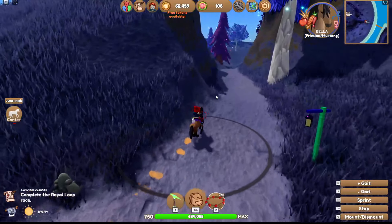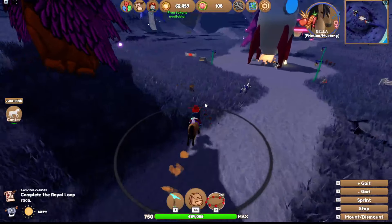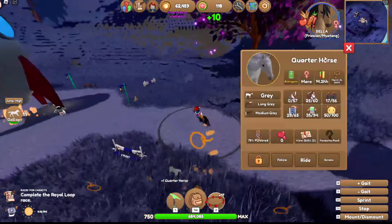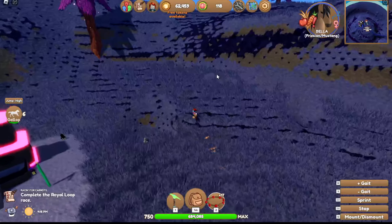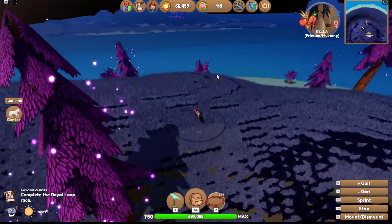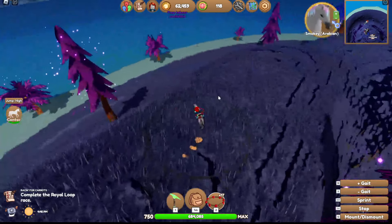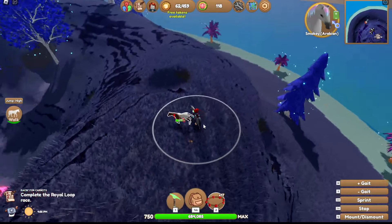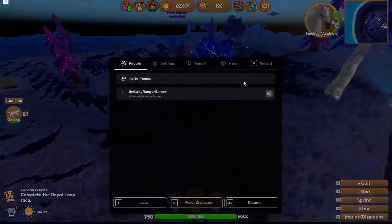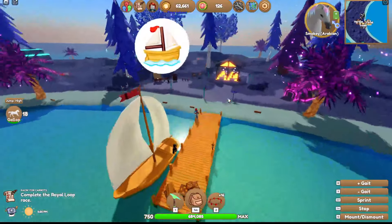Bella is so slow compared to Smoky! Oh normally there's a horse - it's a grey quarter horse, let's grab him. There's another horse up here - an apple? I can't even get up here, this is winding me up. I'm going to switch to Smoky because Bella's great but she's not fast enough. I want that other horse but I'm more focused on finding the event horses. Let's go the other side of the island - we need to go left because we went right before.